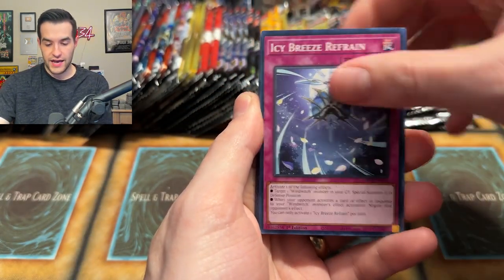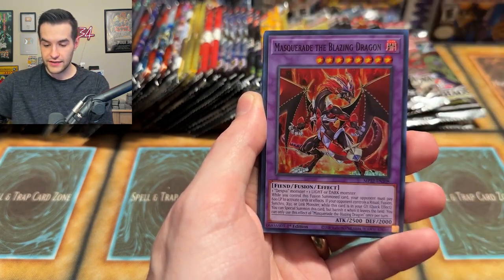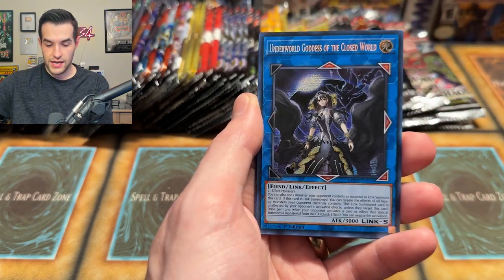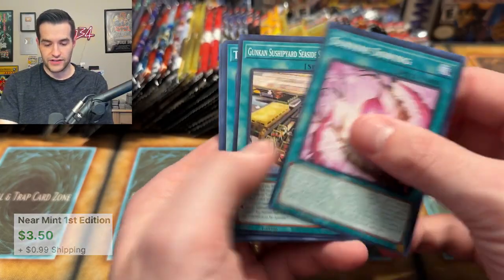We have the Expendable Die, Icy Breeze, Flow Under Ease, Rank Up Magic, Screams of the Branded, a Masquerade — a good card — another Ultra Rare that I think is DDD, AI Meet You, and Underworld Goddess of the Closed World — a pretty good card, definitely worth over a dollar. And then the Sun Bind Sewing. Pretty solid pack.